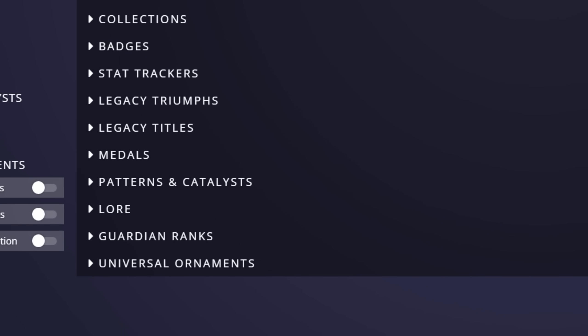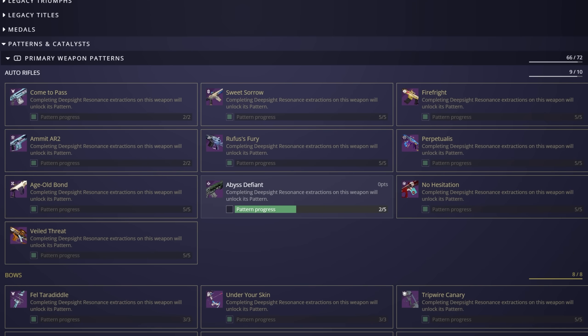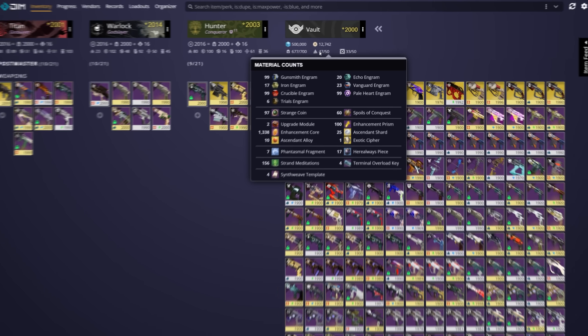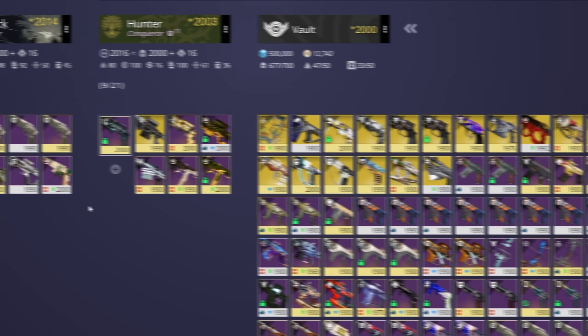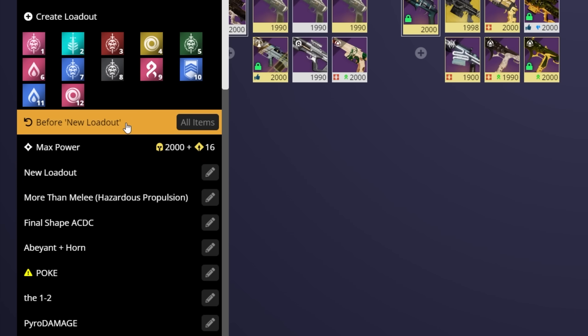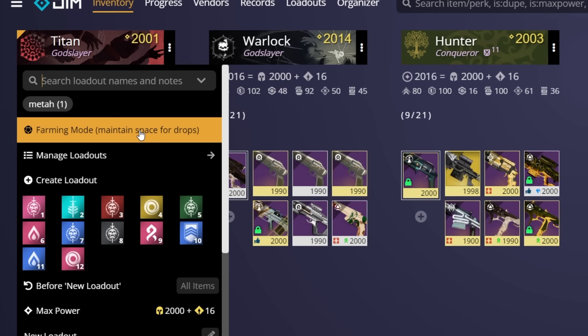The main thing I look at in records is the pattern section — this allows me to keep tabs on whatever I need to get crafted. Over in the inventory tab, we can hover over it to see all of our engrams and resources across our account. You can also click on the three dots on your character to open a condensed version of the loadout tab, where you can also equip your max power — literally press a button and boom, max power. Or you can even turn on farming mode, which is a tool that keeps at least one spot open in each of your slots to ensure nothing goes to the postmaster.